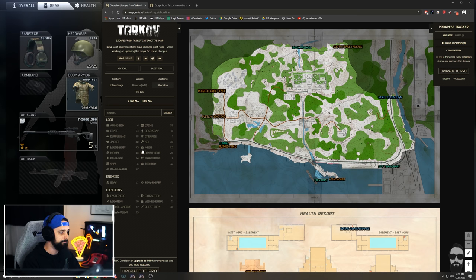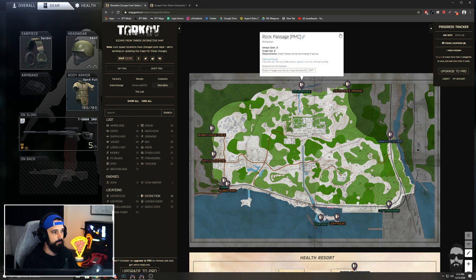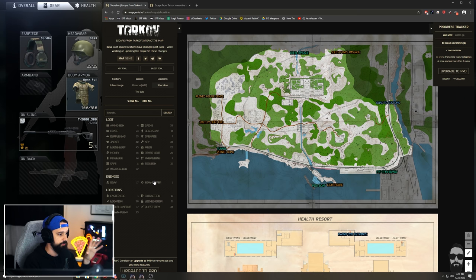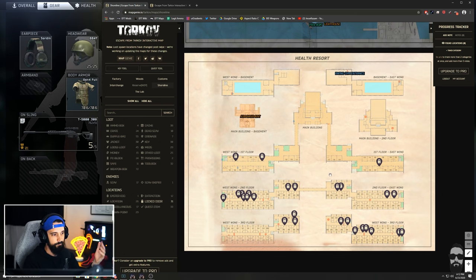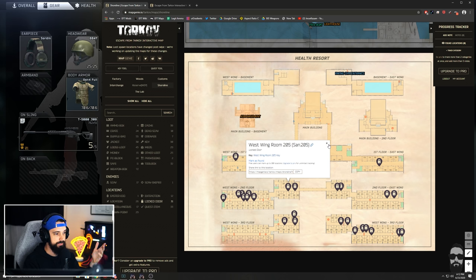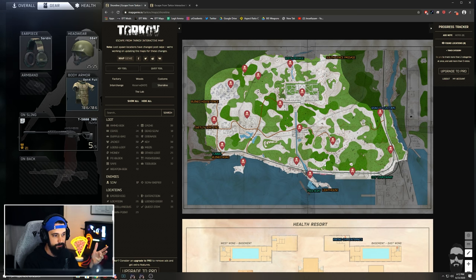It's incredibly interactive and really lets you figure out exactly what you need. The extractions are up at all times — super nice — and you've even got the scav extractions as well. You can pull up extractions and see more information like whether it's always open or single-use. It even shows where quest items are and all the different locked doors. Coming down here it's also got a map of the health resort, what keys are needed, scav camps — all that kind of stuff.